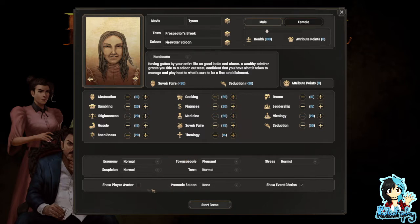So everything's normal. Pre-made saloon? No. Aces High Silver Dollar? Oh. Now let's go from the beginning so we can see how it's all done.